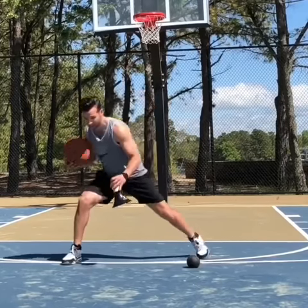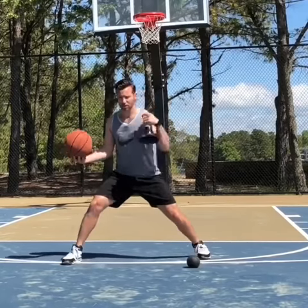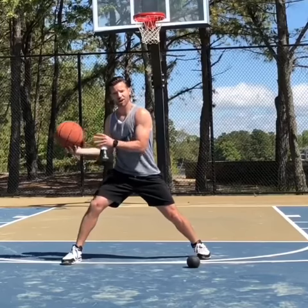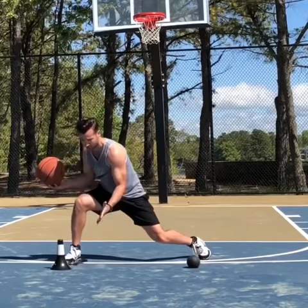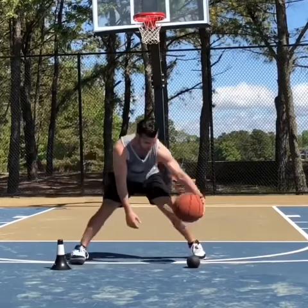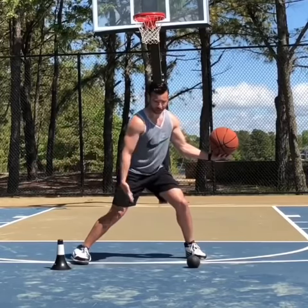I need to drop, and as soon as I split my feet apart and drop my shoulder, that's going to sell a righty drive. I then plant the cone, turn my inside shoulder, and get low. Now I have to cross over around that med ball, simulating a defender's feet.